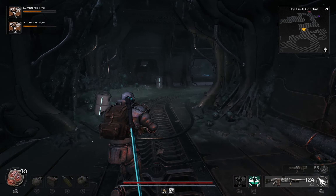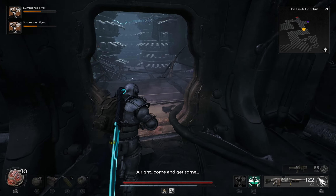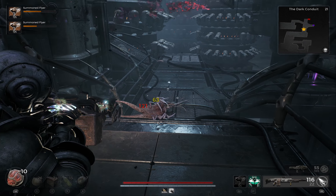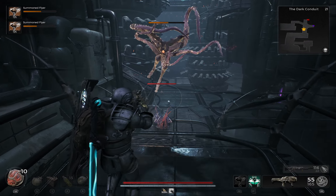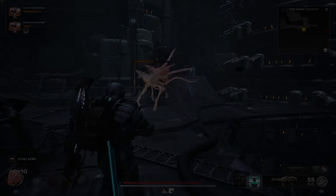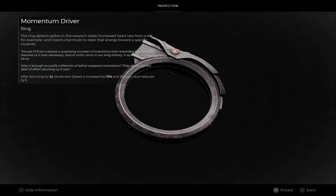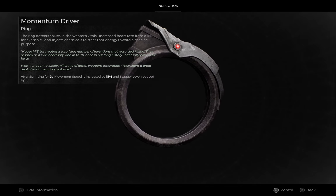Going further into the dungeon we'll find big cranes moving around some platforms and a group of enemies will ambush us. Along with that there is another ring in this area known as Momentum Driver. Since I already had this ring I got 50 scraps for it. Properties of this ring are: after sprinting for 2 seconds, movement speed is increased by 15% and stagger level is reduced by 1.